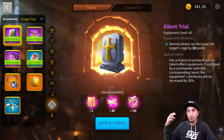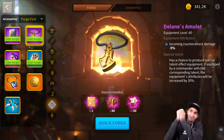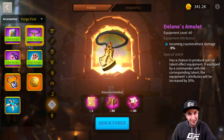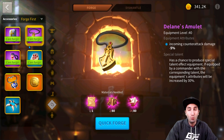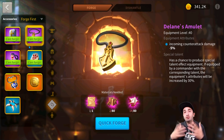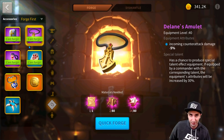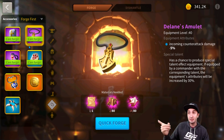The next accessory is the Lanes Amulet, which took a massive hit from nerfs. Back in the day it had minus 10% incoming counter-attack damage. Now it's been cut to half. This was huge against the Tele-Takeda, because counter-attack is a key mechanic for them. With this equipped you could swarm a Tele-Takeda and reduce their counter-attack buffs.